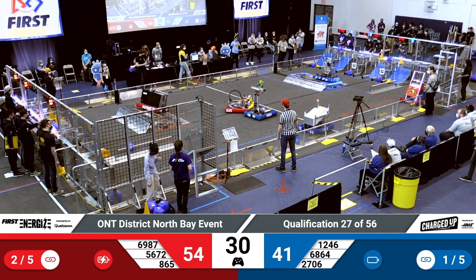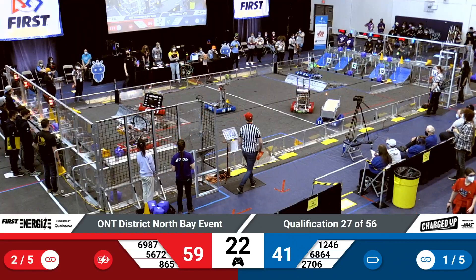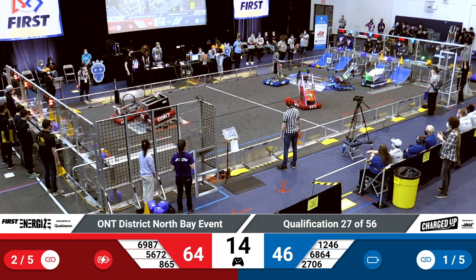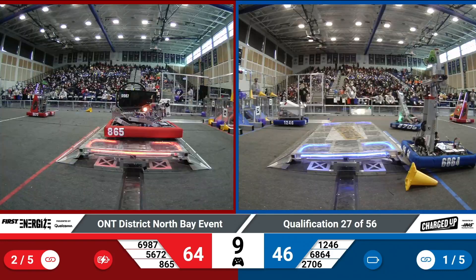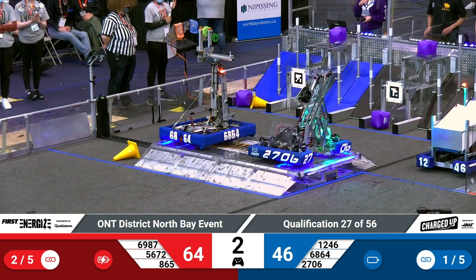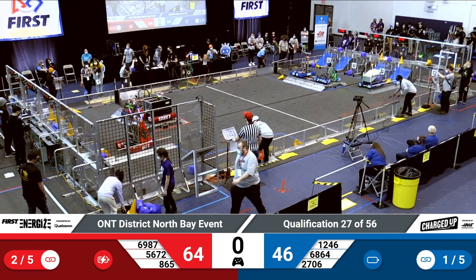6987 Falcon Automation going up onto their charge station. Refs waving the flags. 6864 touching 865 and the red charge station — might be some penalties coming for that. 865 gets another cone up on top, joining 6987 on the red charge station. 12 seconds left, they are docked and engaged. 2706 is going to try and get up with 6864. They are both up — both alliances have two robots docked and engaged and two robots parked respectively.